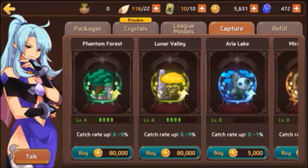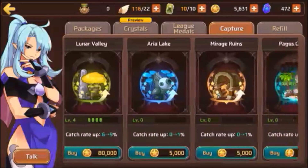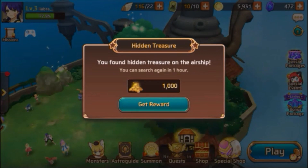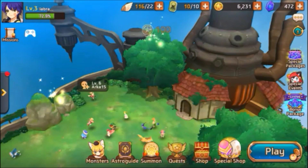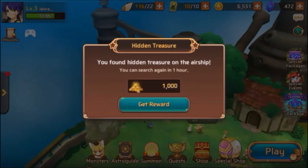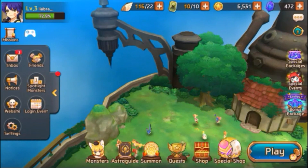In the Capture section, you spend money so that every time you battle it increases the chances of getting a rare monster like a red one. And there's a little surfing thing — when you click on it it's gonna give you money, and then you just collect the reward. It doesn't always give you money though; sometimes it gives you crystals or food. Then you go to the inbox to collect it.